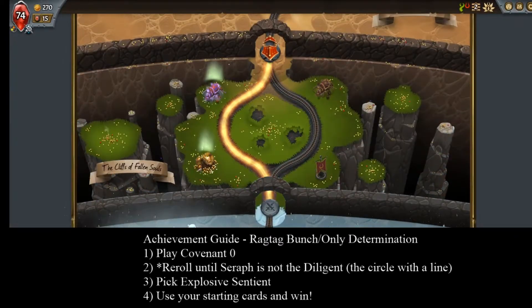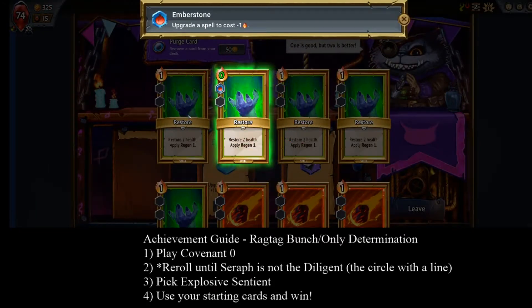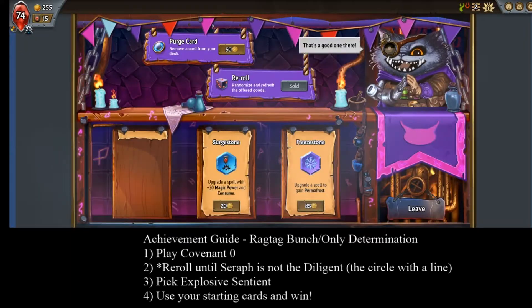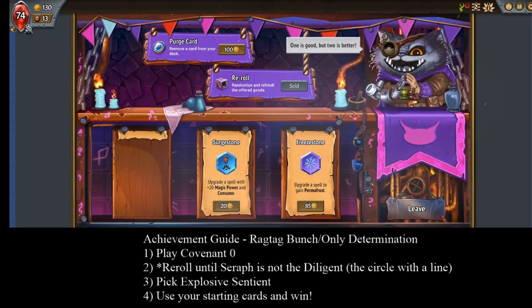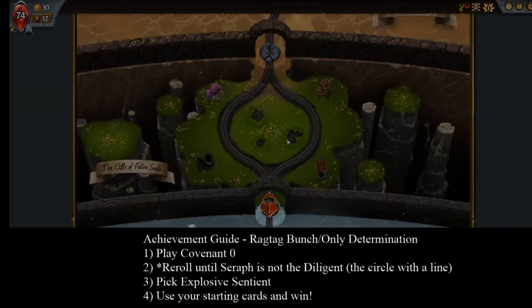When you start out, you'll find out which version of Seraph you're fighting. This has an effect on the final battle and can make these achievements more challenging if you're using this method. You can tell which version you're fighting by the symbol in the upper right corner of the screen.